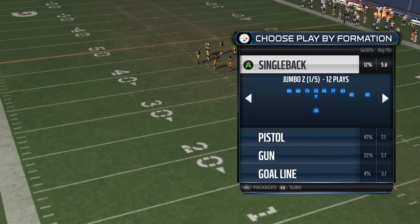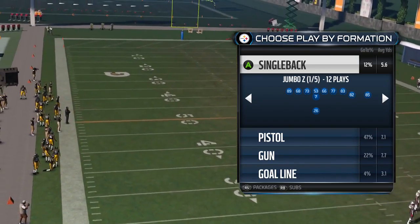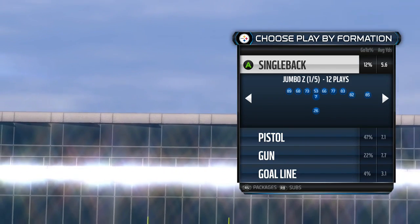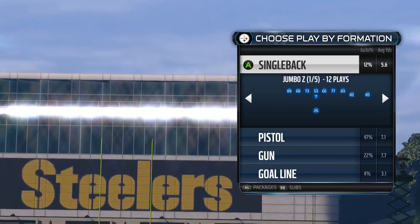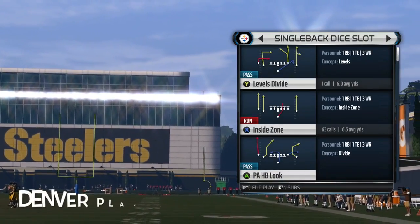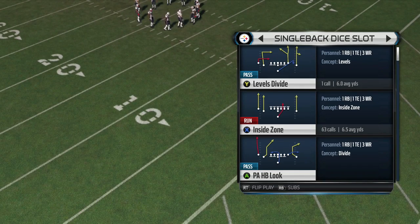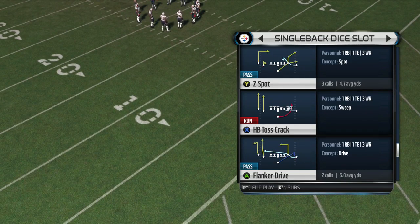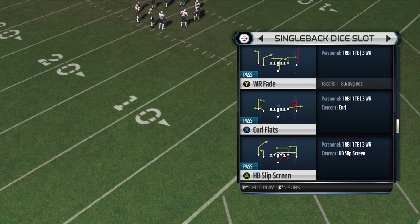On my channel I've already broken down the personnel and things like that, so you'll want to check that out. This is actually part three — I've already broken down the Single Back Jumbo Z and the Single Back Deuce Pair. Naturally, we're going to be looking at the Single Back Dice Slot today. The main plays we're going to be running out of this are middle slants, slot cross, wide receiver fade, PA corner post, and PA tight end screen.